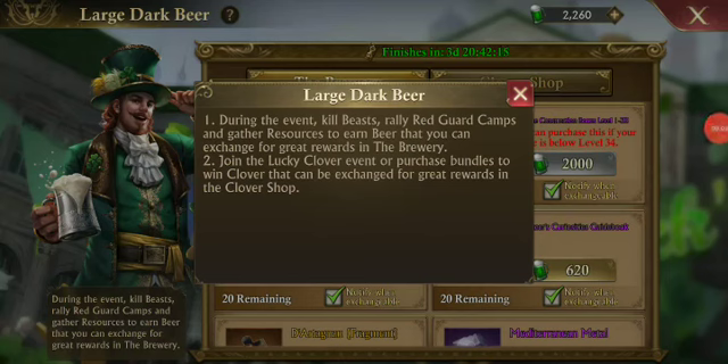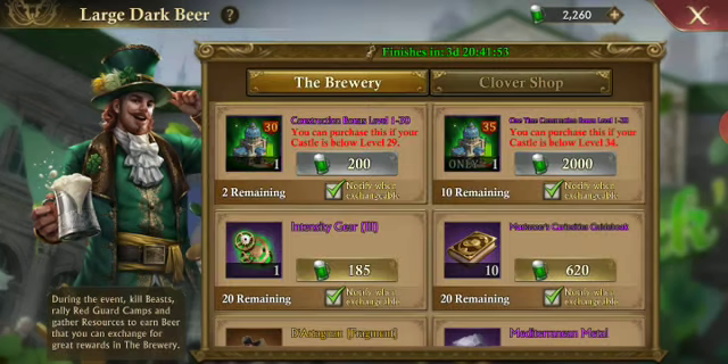This is your boy Juggernaut again with another quick video. Here's a little strategy I use to collect resources in your estate. During the event, kill beasts, rally red guard camps, and gather resources to earn beer that you can exchange for great rewards.